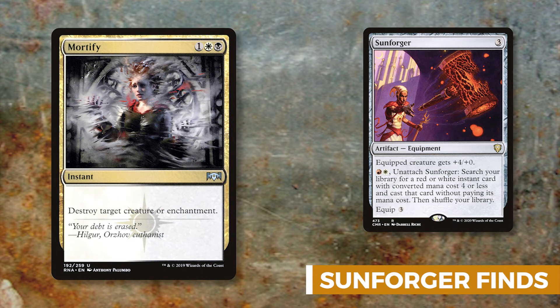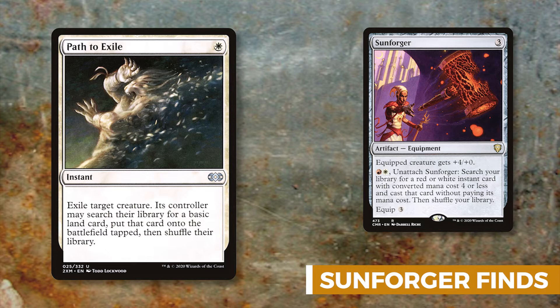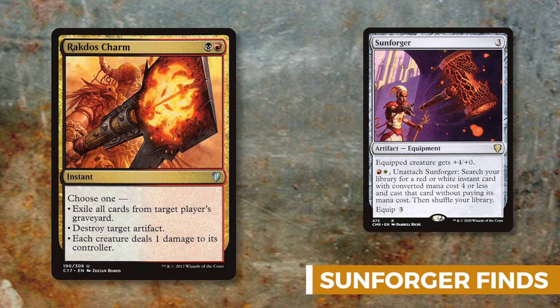Path to Exile exiles a creature and its controller puts a basic land onto the battlefield tapped. Rakdos Charm has three modes: exile all cards from a target player's graveyard, destroy target artifact, or have each creature deal one damage to its controller. I've seen that last ability used to devastating effect — if an opponent is playing a token deck and tries to swarm you, you play Rakdos Charm and can kill them outright depending on how many creatures they have.